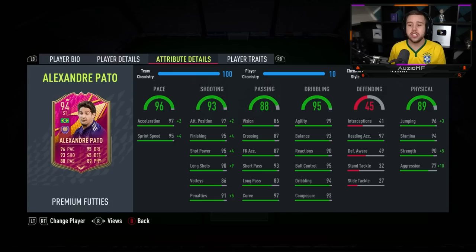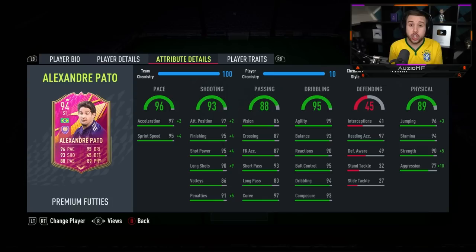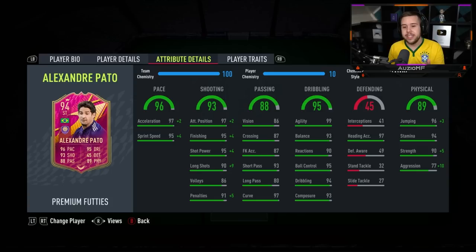The chem style I've decided to go for is the Hawk chem style, but you could also go for the Marksman or the Basic chem style. The reason I feel the Hawk chem style is the way to go is because you're maxing out his pace, while also increasing his shooting stats and physicals. 99 acceleration, 99 sprint speed is way, way better.